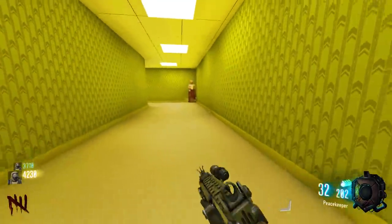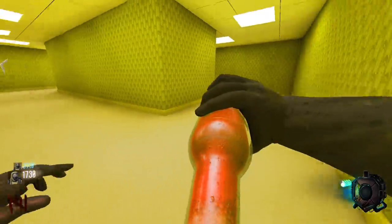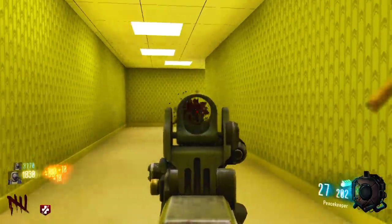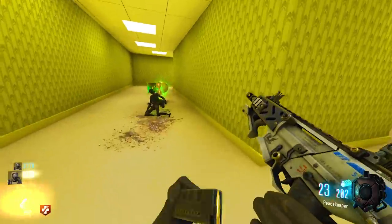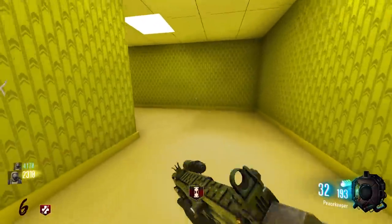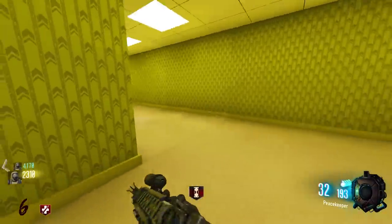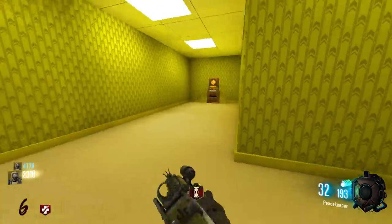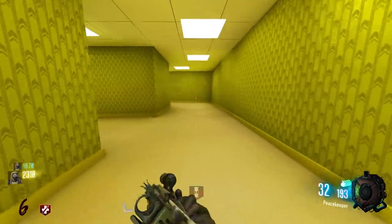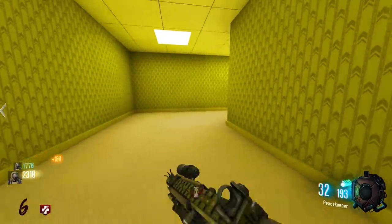Just found Juggernog — it is down that way. There's a button here that neither of us had hit. Each perk seems to have a button next to it, except for Stamina Up. Going to recheck them all.